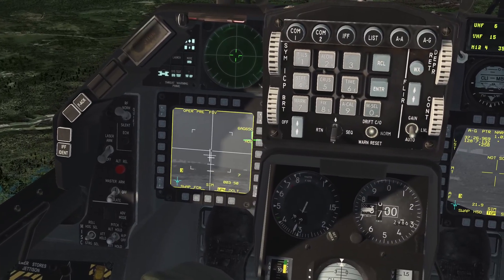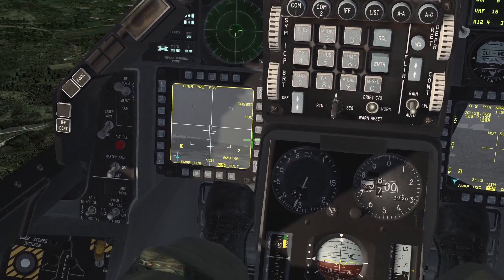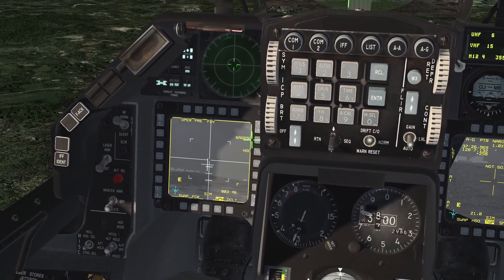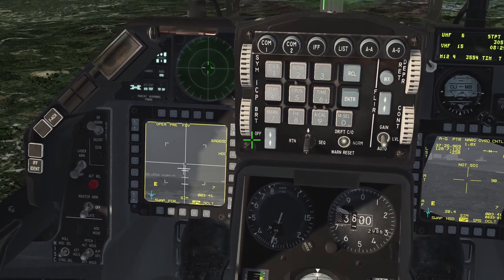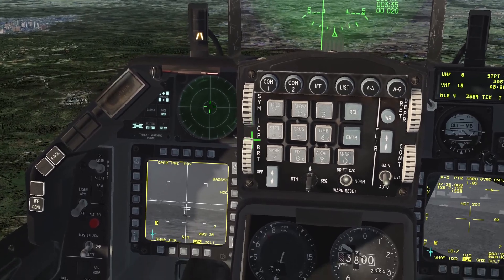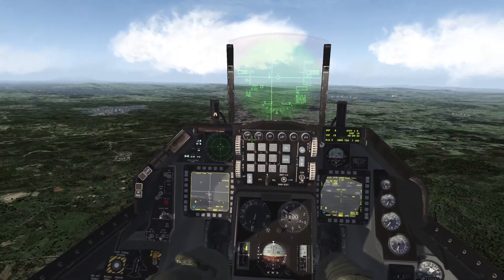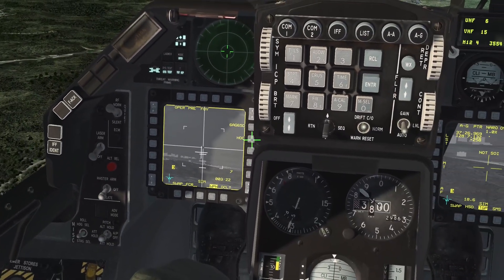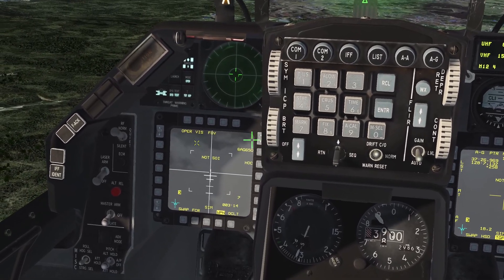Pinky switch will switch the field of view from wide to narrow, just like the targeting pod. TMS up is going to be your designate — that's going to try to lock something up. A single TMS down will unlock whatever you have locked, and double TMS down will reset the Maverick. Right now we're in free mode.